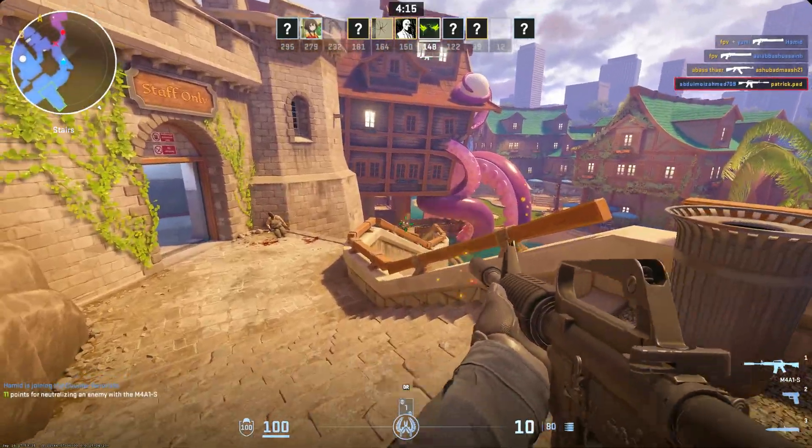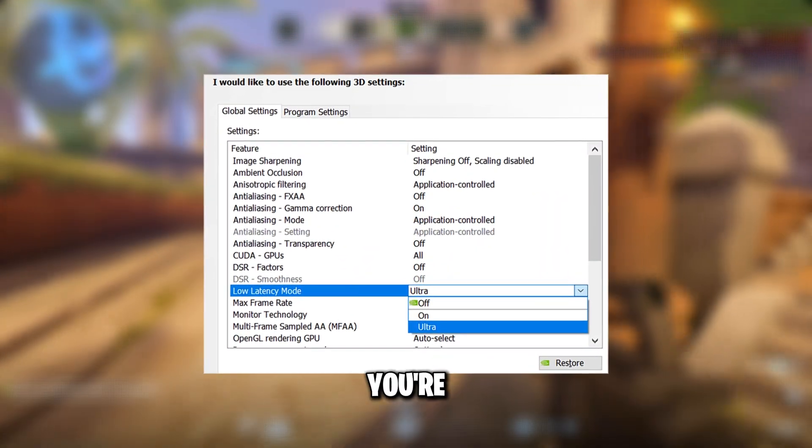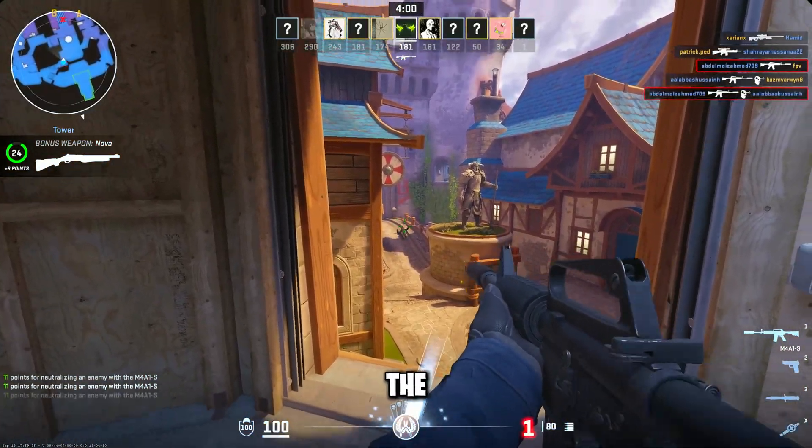Now use Reflex or Anti-Lag. In Fortnite, Valorant, and CS2, enable NVIDIA Reflex if you're on NVIDIA, or Anti-Lag if you're on AMD. These reduce CPU overhead and give you lower latency at the same time.